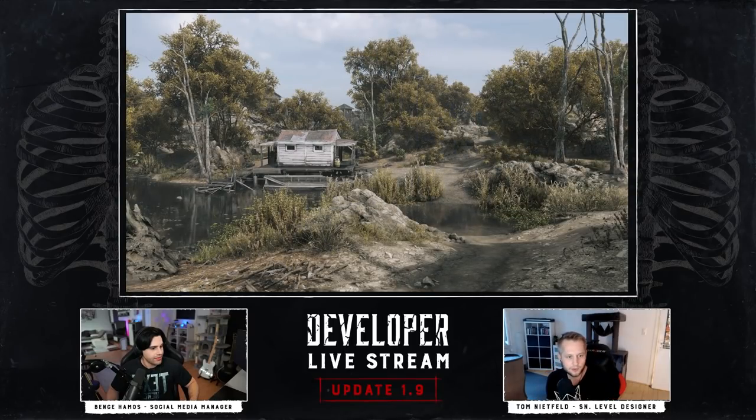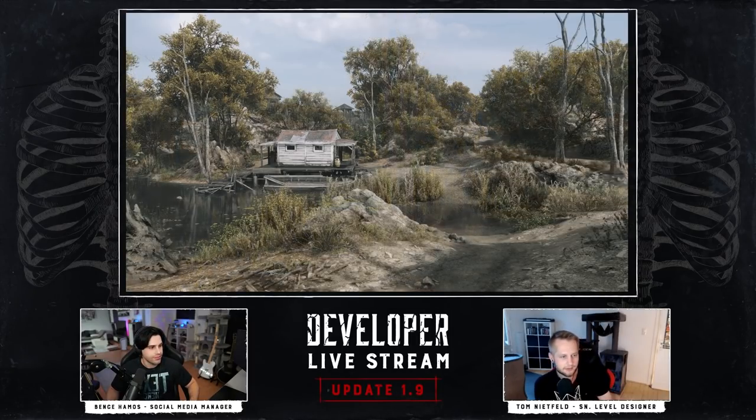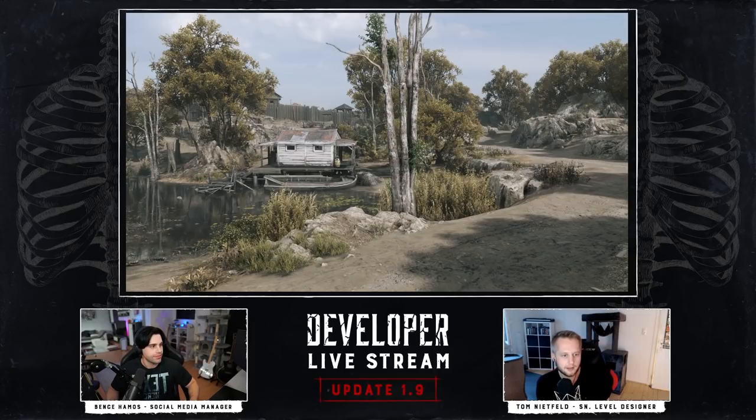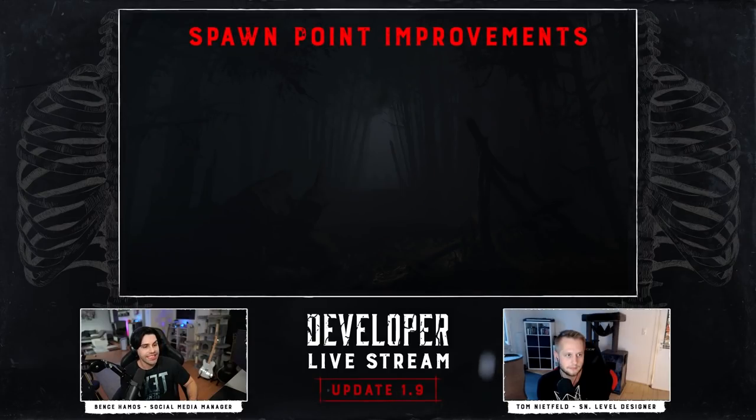When you come from the spawn, there was always this little water obstacle you could completely avoid or jump over. Now it's just visually more appealing with better leading and a cleanup of the vegetation and all the surroundings. There are some smaller changes around the same area as well — please test it out on the test servers and look around at what else has been changed.